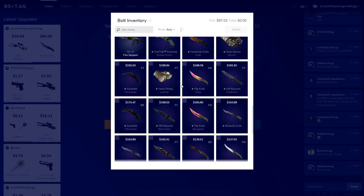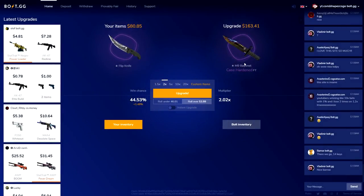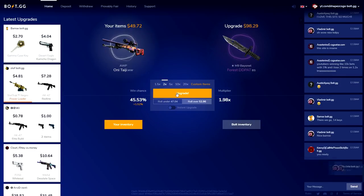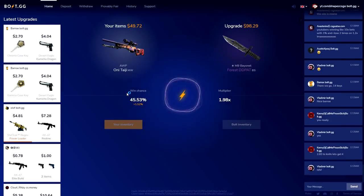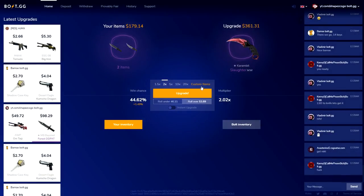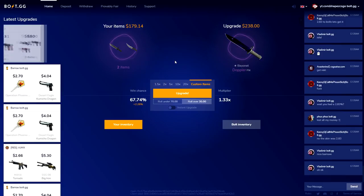Our goal is an M9 Bayonet Doppler — or maybe a Biotechative, we'll see. Times 2 — actually I'm going to upgrade my old skin. Select — should I do it? Times 2, I'm over, closing my eyes. Let's go boys, let's fucking go — $100! We now have our two knives adding up to $180. We could go straight for a really sick knife like a Bayonet Doppler. We have a 6-7% chance — please give me a Bayonet Doppler.